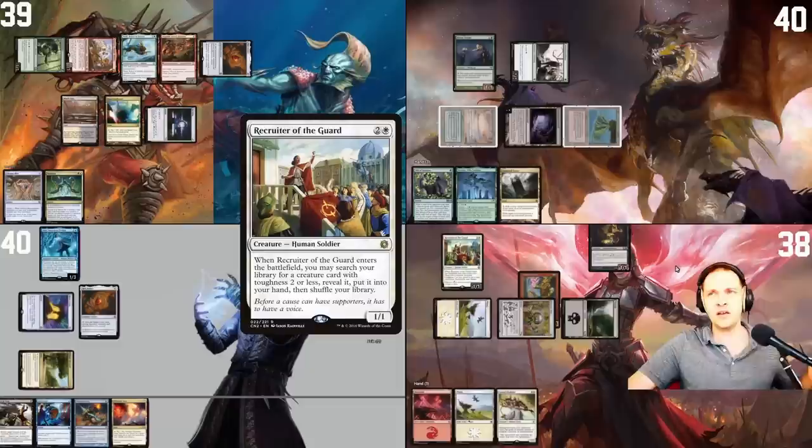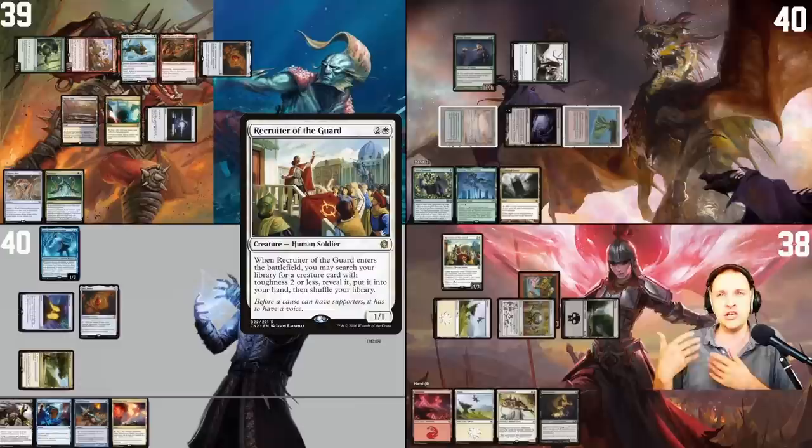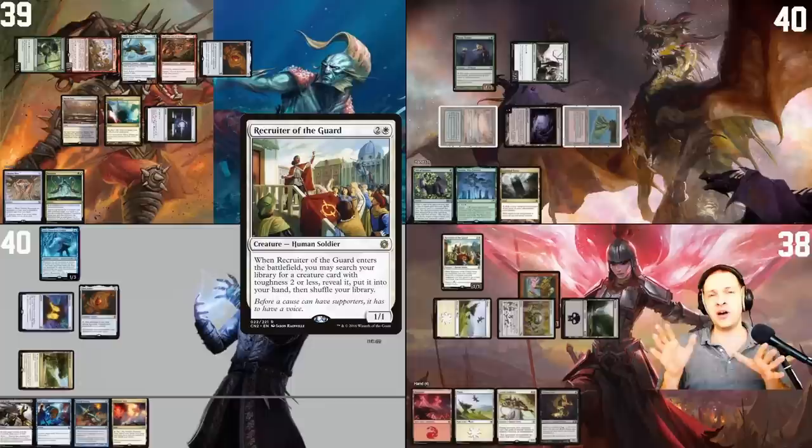I'm casting Recruiter of the Guard. Trigger — search library. I'm gonna find Viscera Seer with my Recruiter of the Guard and put it into my hand. The reason I'm fine with this one is that I don't really have anything in my deck doing something directly against my opponents. I was thinking of finding Yawgmoth, Thran Physician because he's really good at killing the board state and he's also a sac outlet, but I just didn't have the two black mana.